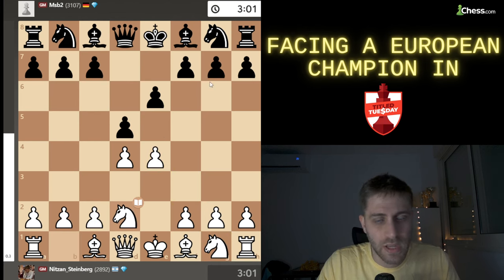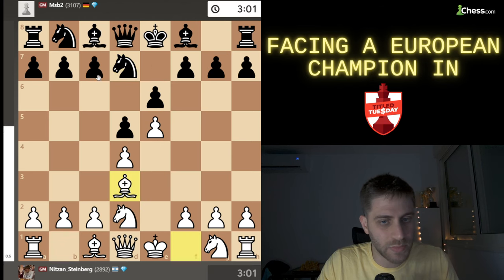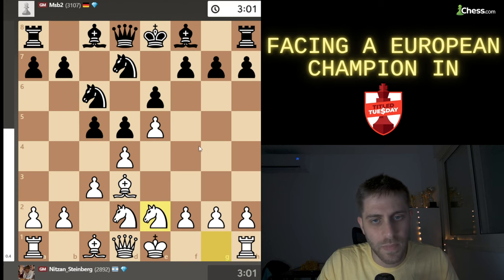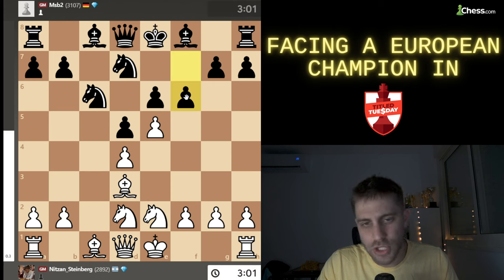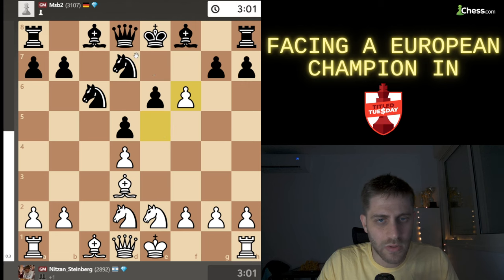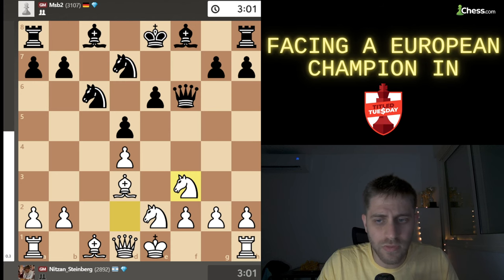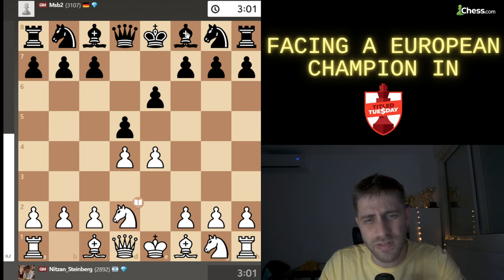After knight d2, black has some options. First he can play knight f6, then e5, knight fd7, bishop d3, c5, c3, knight c6, knight e2, and also c takes d4, c takes d4, f6 — so much theory. I must admit I really like the position for white in the end after queen takes and knight f3. But instead of knight f6, he played the move c5.